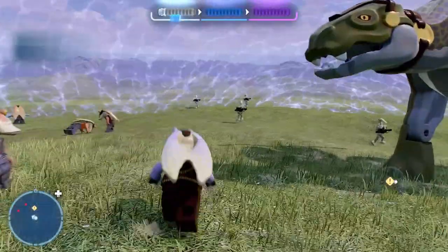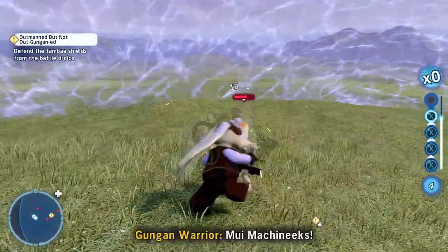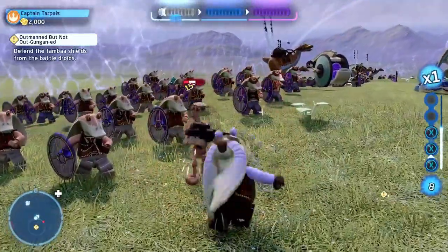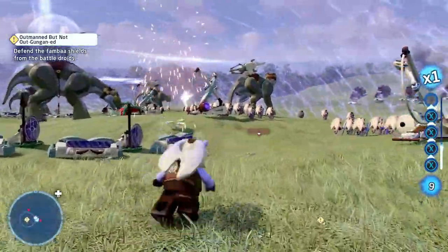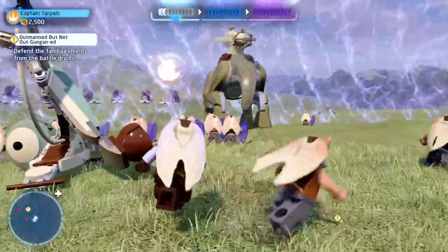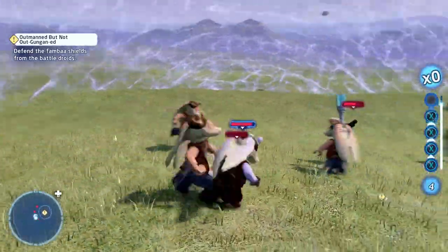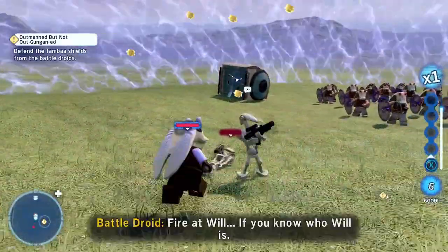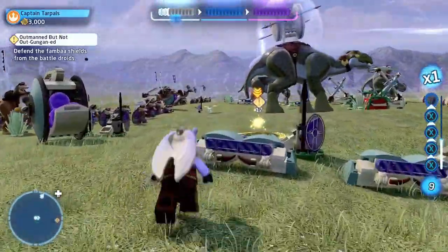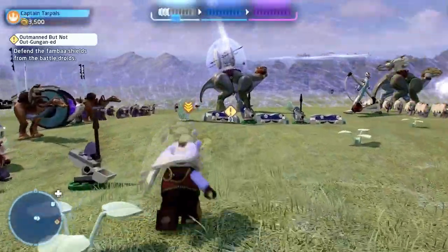What we've got to do here is use either Jar Jar or Captain Tarpauld to protect the fambaa, which are the big four-legged beasts. We've got to protect them from the droids because they're carrying the shield generators. If one of the shield generators goes down, it weakens the shield that's protecting the Gungans and gives the droids more of an advantage. So you've just got to run around — I think there are about five of them — going from each one and bashing the droids.